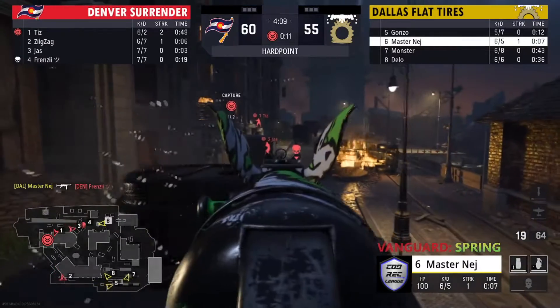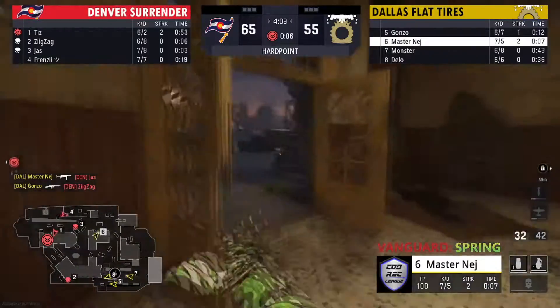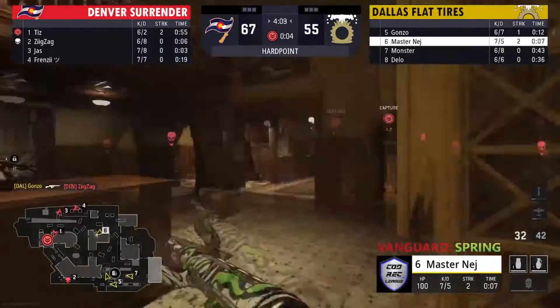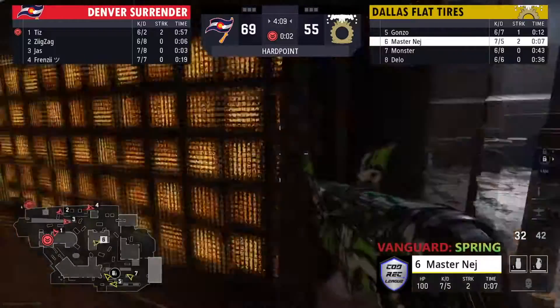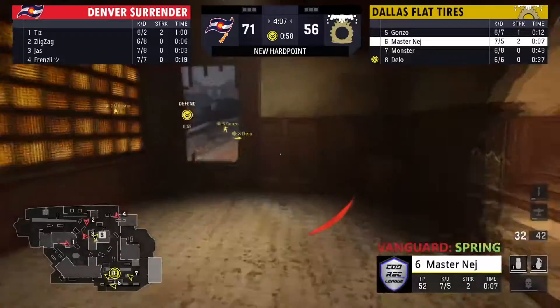Interesting to see what they set up here for P3 because it's just one of those skills that is really hard to break — you just need a massive flank. Dallas just shuts down the entirety of Denver's push. Denver's got to go back to the drawing board and rethink.